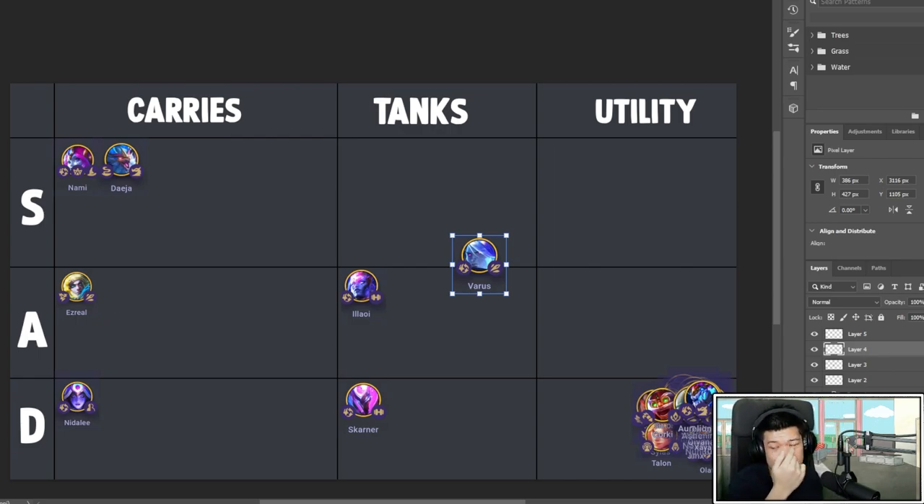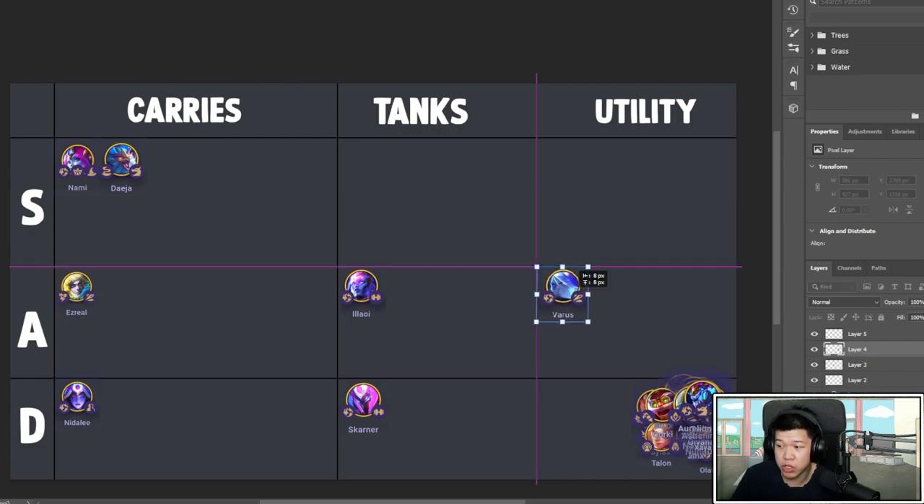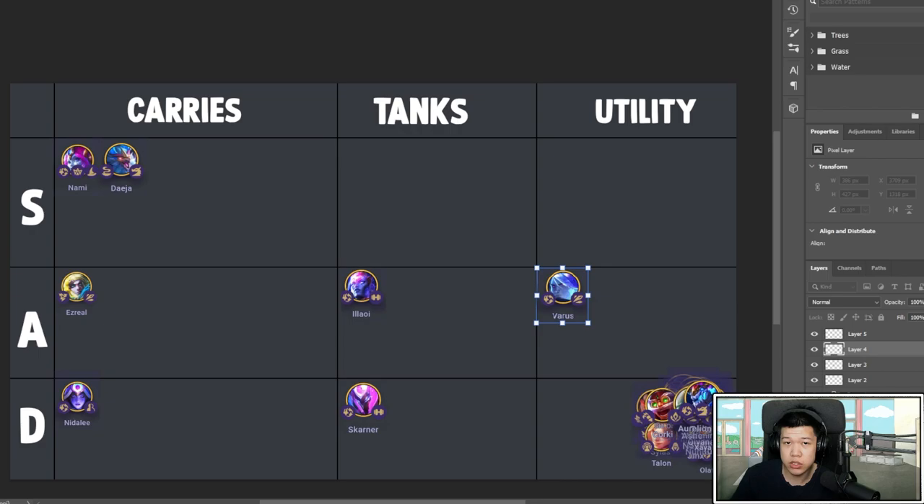Varus is decent — he has a lot of utility. He's the utility option. A lot of the Astral units aren't super strong that you feel great itemizing them, but you can three-star them very easily. He's definitely a utility unit — you can put him in, he stuns three targets, give him Guinsoo's and Shojin and he can stun-lock people forever. He does a decent amount of damage but mostly belongs in utility.